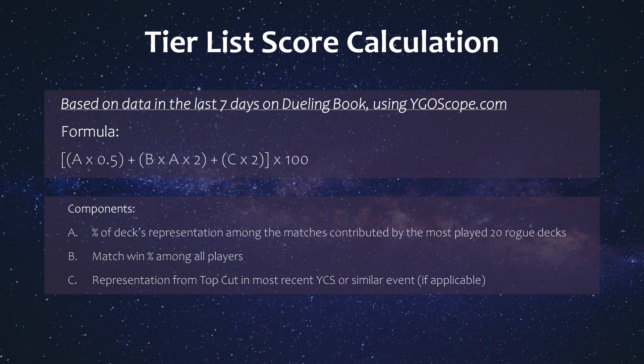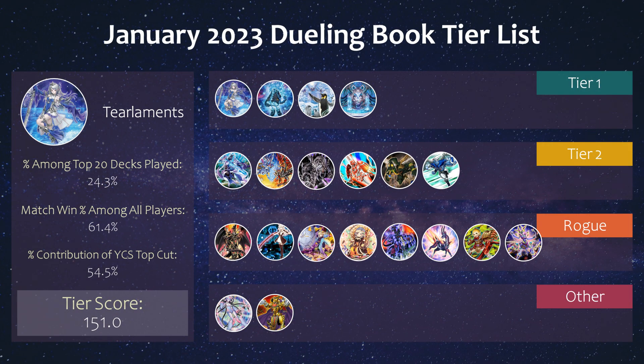Hey guys, so as usual I wanted to bring a tier list of rogue decks using Dueling Book data from YGOscope. You can check my older videos to see how the tier score is calculated. Big thanks to my sponsors as always — links and discount codes in the description below.